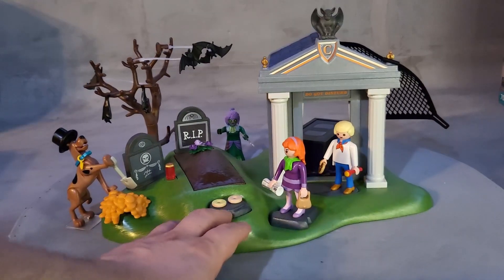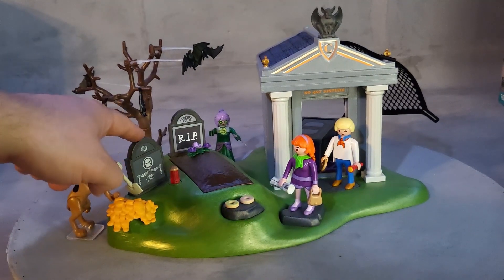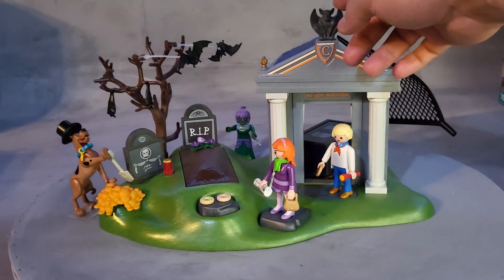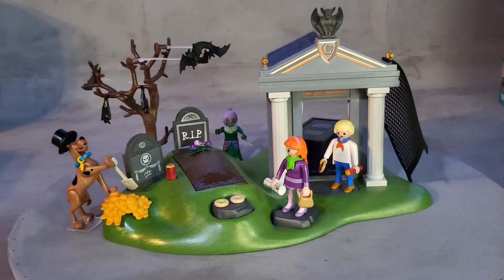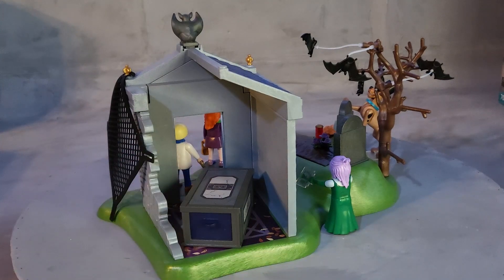There are rocks you can flip around, plants, tombstones, and flying bats. There's a gargoyle over here — I love this gargoyle. It comes with a net to catch your ghosts — your fake ghosts, I guess, because it's Scooby-Doo. If you turn around this way you can actually play inside a mausoleum.